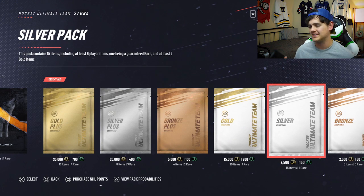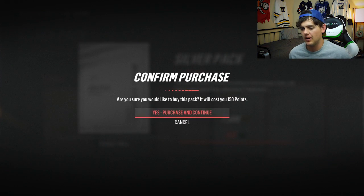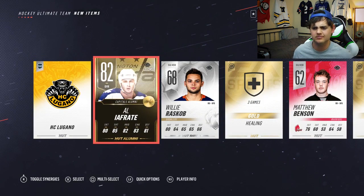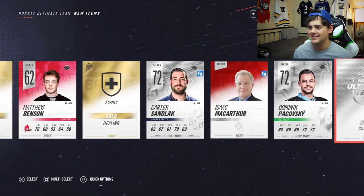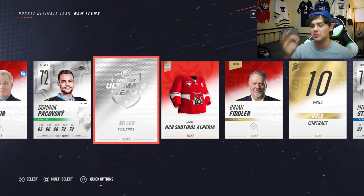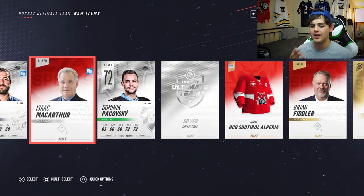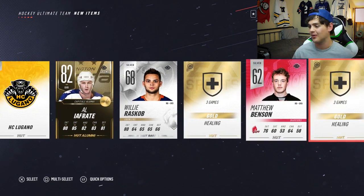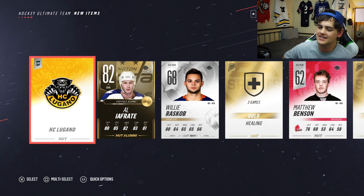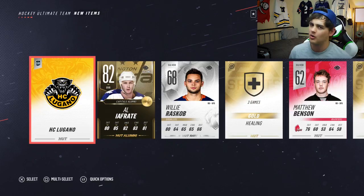The last pack we're going to be opening, since we banked the other one, is a silver pack — 150 points, 15 items, at least one guaranteed rare. We got Al Iafredi, second-carded, and that's awesome. Not a bad pack — we also got a silver collectible, which is dope. We can sell that on the auction house for quite a few Ks. This pack is at least worth 10K with the silver collectible and Iafredi. He could absolutely crank it, but with only 80 skating there's no place on our team — so we're selling him.